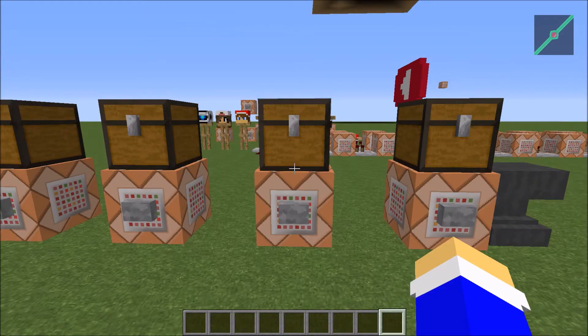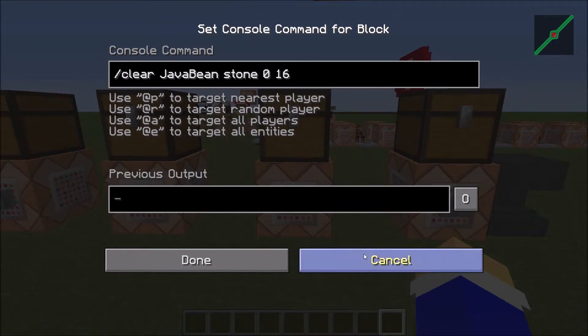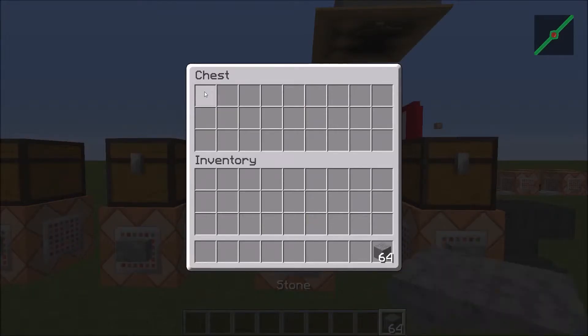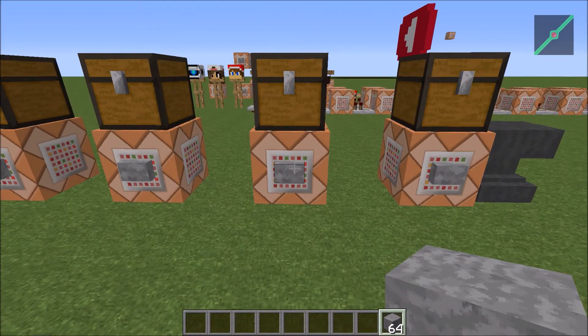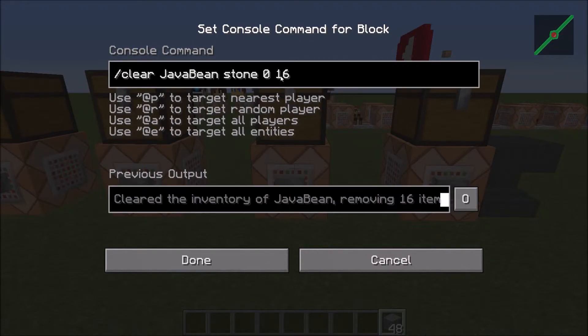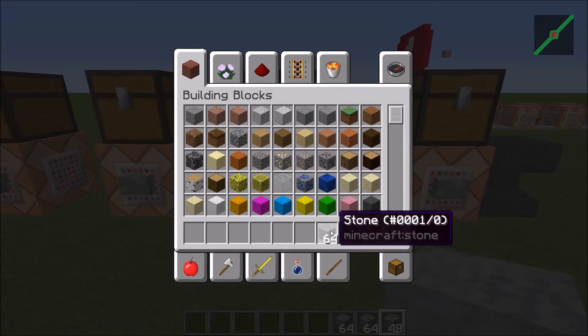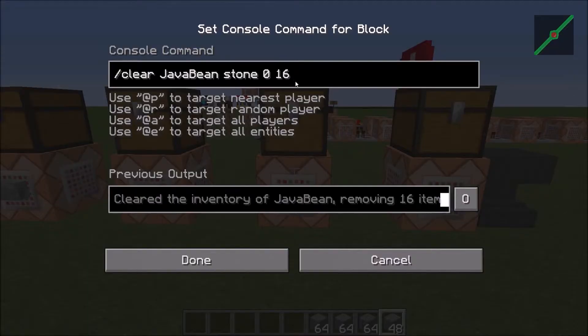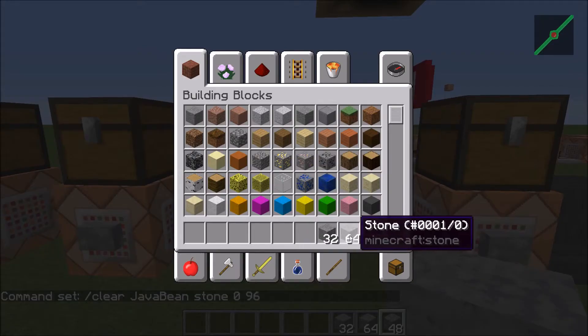So this here will demonstrate taking a certain number of an item. I'm going to take stone, and when I click this button it'll take 16 away from me, since I specified that. But say I have a lot of stone and I say 96 — then it'll take exactly 96 away from me.